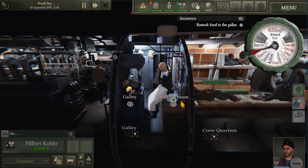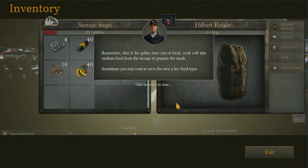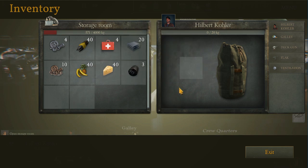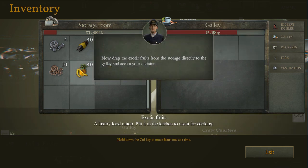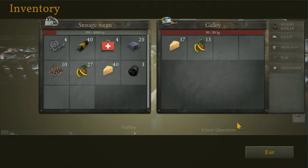Then we need to restock the galley so we go to the storage room and here we get told about food and the fact that we can move stuff directly from the storage room to the galley. We can drag the exotic fruit across - how much do I transport? As much as it can carry.